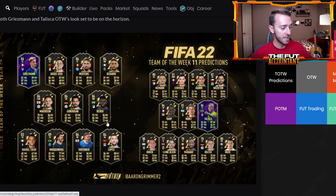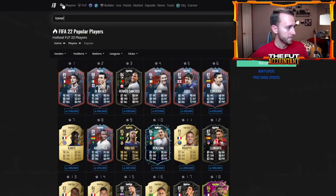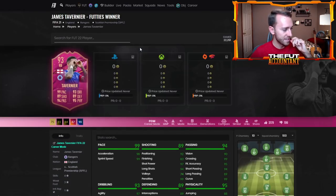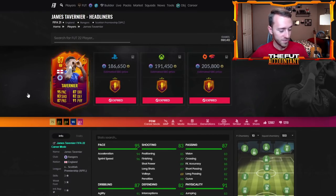That would get a lot of people very excited for a Tavernier right back — like the old days of Tavernier being OP. I was thinking FIFA 20, but it was actually FIFA 21 — the Tavernier headliners card. That card was nasty and everybody used it. I'm very curious to see what his stats would be if he's in Team of the Week today, because another plus two would make that card look insane.